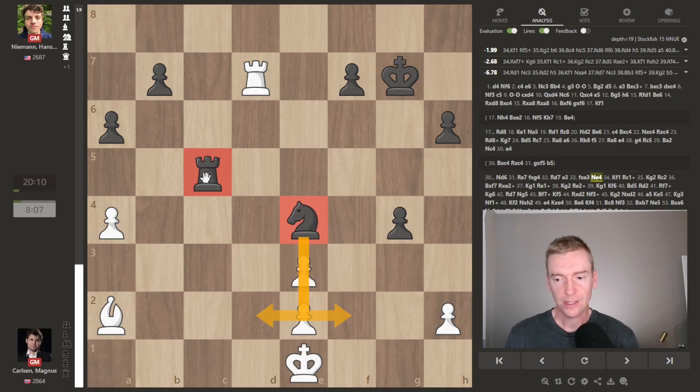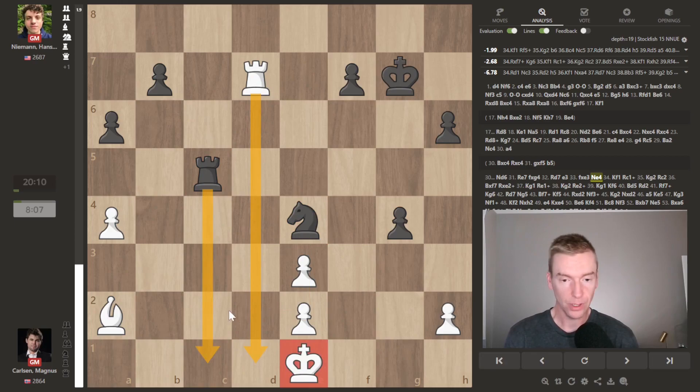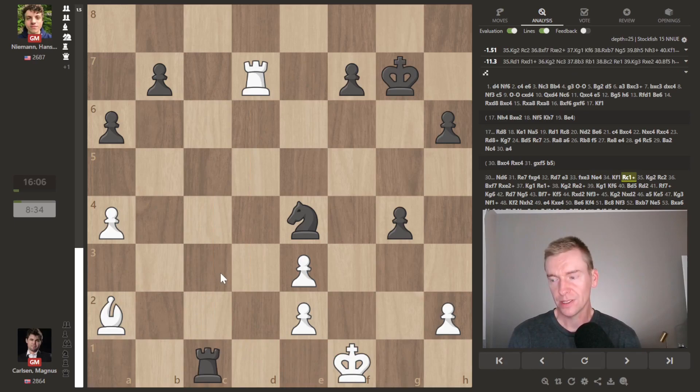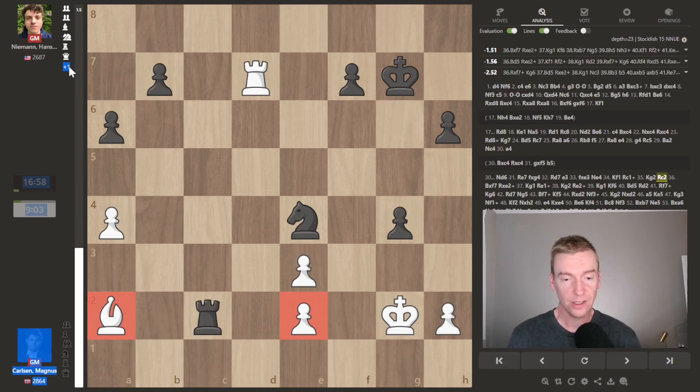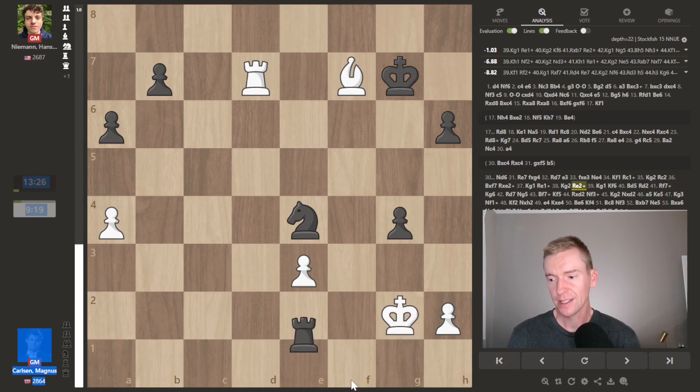Rook to c1 could be a checkmate if that rook cannot block on the d-file. King f1 — rook c1 check still played, and then rook to c2, targeting this pawn and bishop. Hans is still up a pawn — plus one for Hans on the material count. Bishop takes f7, rook takes e2 check, rook e1 check. He's repeating a couple times, gaining a little bit of time on the clock. And now king f6. One thing to keep in mind: when you reach the endgame, it's really important to play actively. Hans is showing great endgame technique in this game — he's marching his king up the board. That's how you can start to apply extra pressure to the white king.